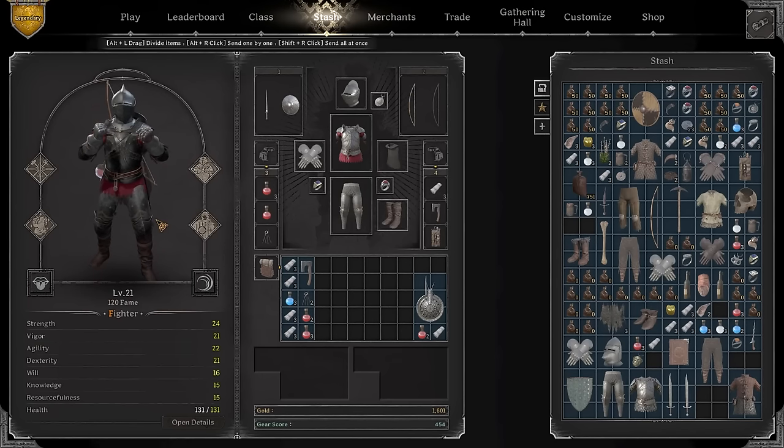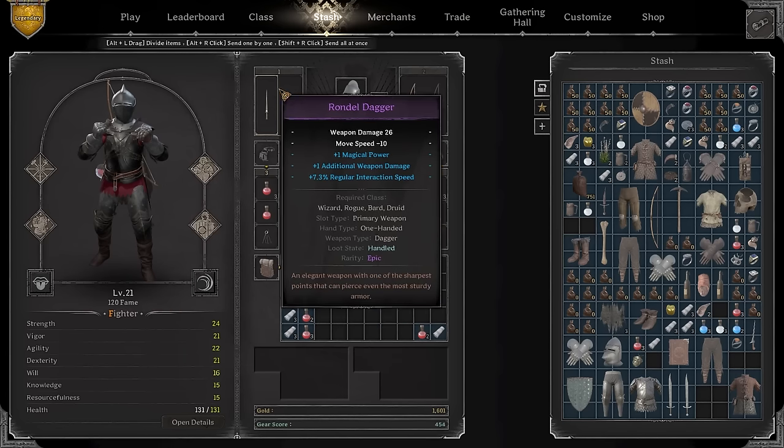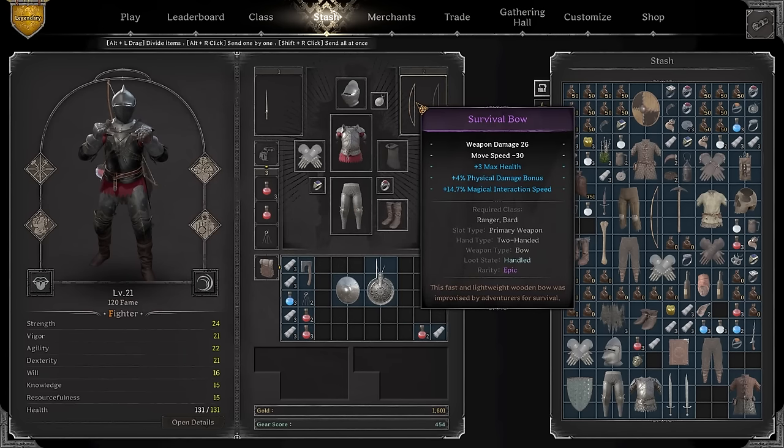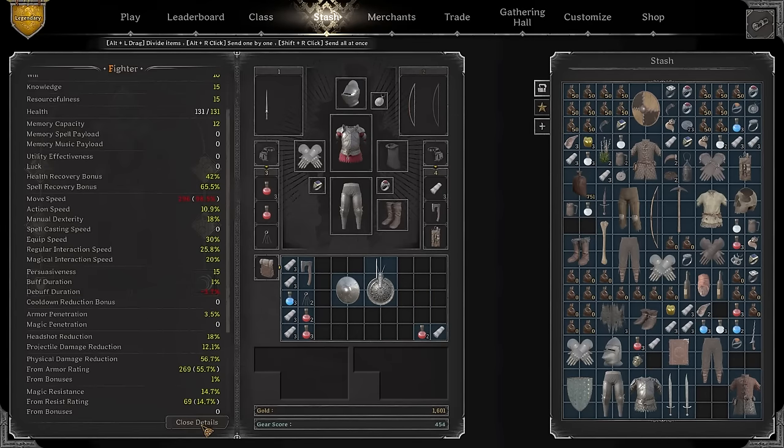We're gonna start with level one and move all the way to level 21. The reason why this class is so freaking OP is because of one perk in particular which lets you use any weapon in the game. If you use that weapon in combination with a buckler or a lantern shield with the rondel, plus the survival bow as your ranged weapon — which is literally a machine gun — you can control the fight from beginning to end.